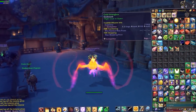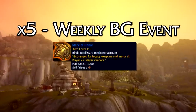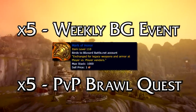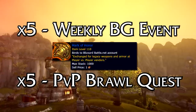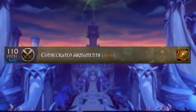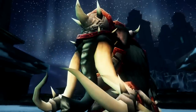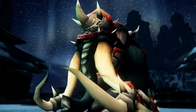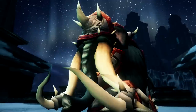PvP Marks of Honor can be obtained randomly from boxes you get from winning Battlegrounds. You get five when you complete the weekly Battleground event, five for completing the bi-weekly PvP Brawl quest, and a few other scattered ways including one rare Legion Order Hall mission that sometimes pops up and gives you one as a bonus reward. Or if you farmed up a whole bunch of them in Legion when World Quests still gave them, you can just go to the vendor and buy all the mounts instantly.